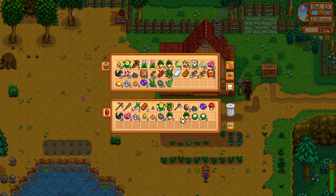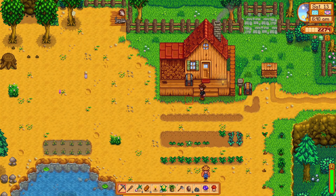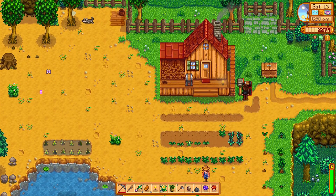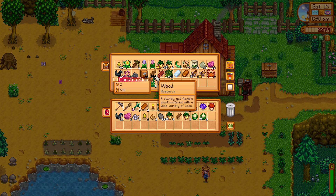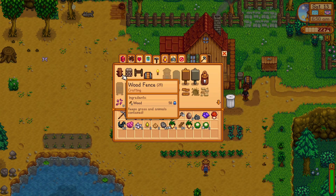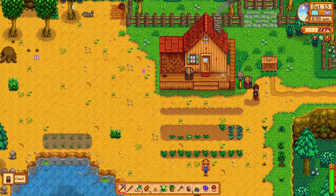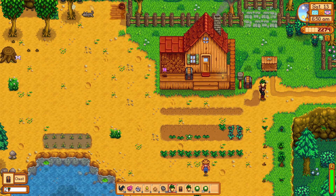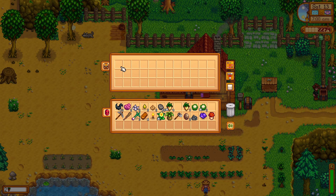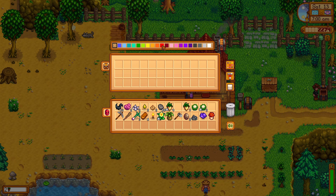These chests are getting kind of crowded. I'll grab 50 wood and make an additional chest. Something I often do is create a chest especially for bundles and gifts — I usually stick it around here and color it red, for gifts and happiness.